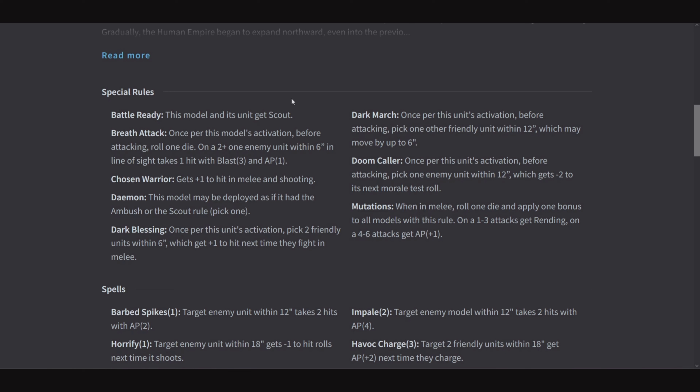Demon: this model may be deployed as if it had the Ambush or the Scout rule. Dark Blessing: once per this unit's activation, pick 2 friendly units within 6 which get +1 to hit next time they fight in melee. Dark March: once per this unit's activation before attacking, pick 1 other friendly unit within 12, which may move by up to 6. Another version of Dark March: pick 1 enemy unit within 12, which gets -2 to its next morale test roll. And Mutations: when in melee roll 1 die — on a 1-3 attacks get Rending, on a 4-6 they get AP 1.